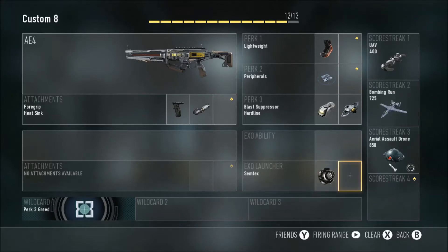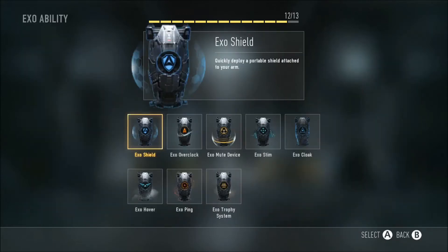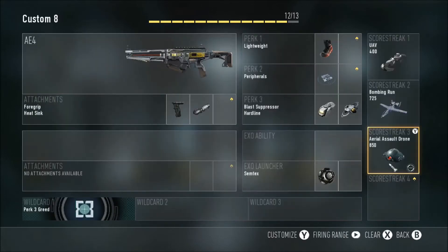At this point, you can put on a secondary or Simtex. I go with Simtex, but that's personal preference — you guys can put on whatever you want. If you're going to use an exo ability, I really recommend Exo Shield, so if you overheat and start getting shot at, the shield will take some of the damage for you.